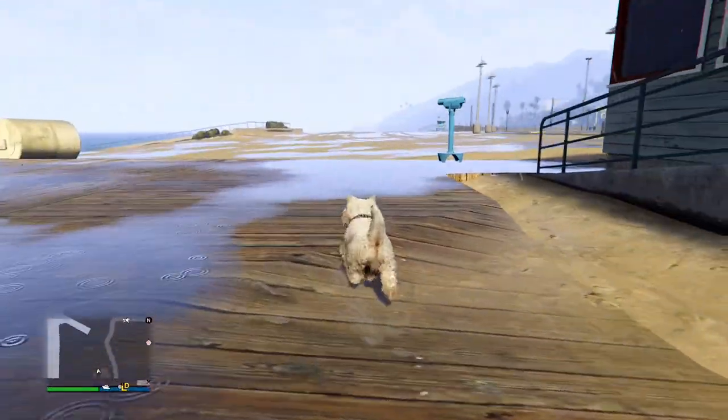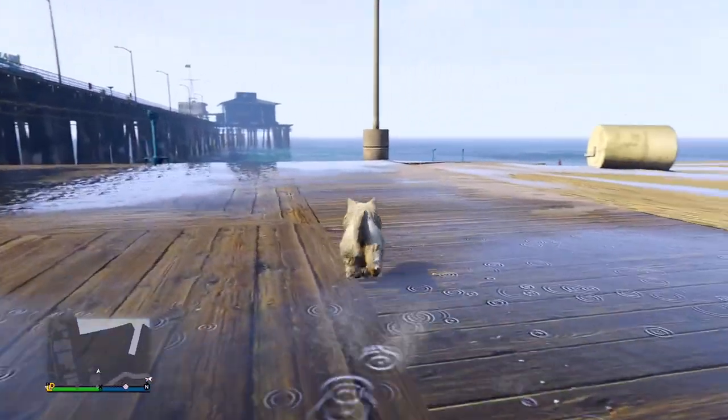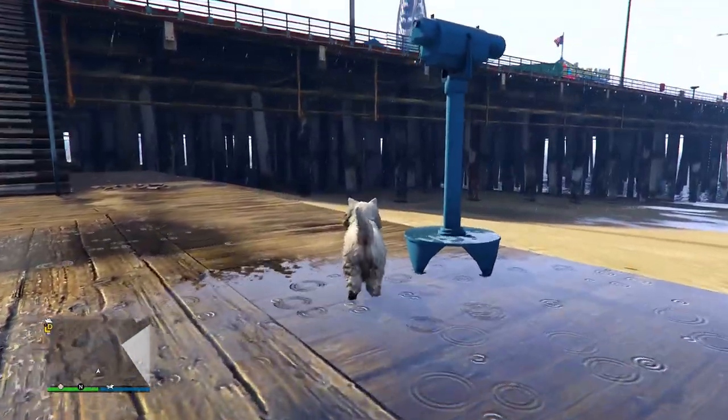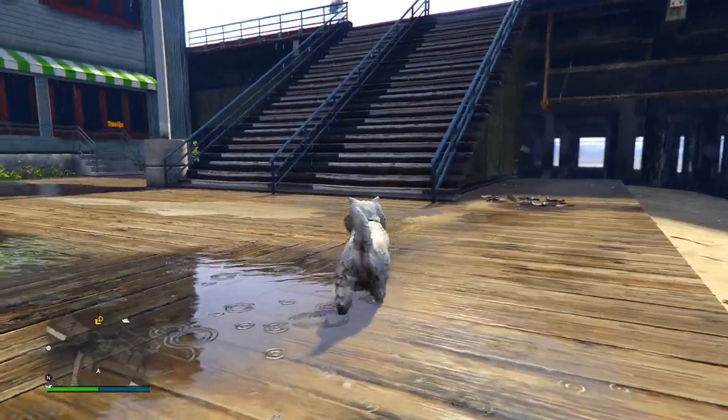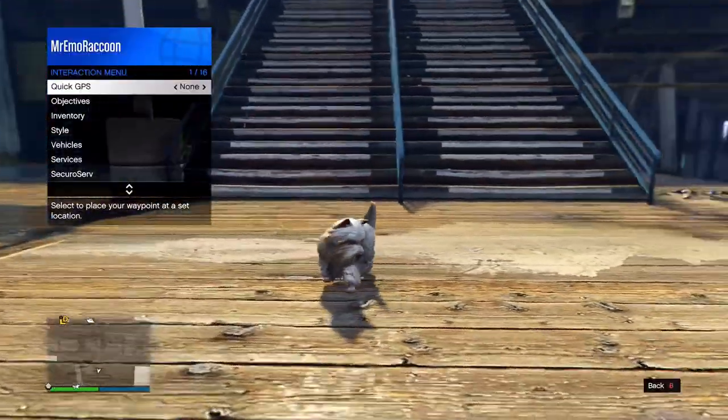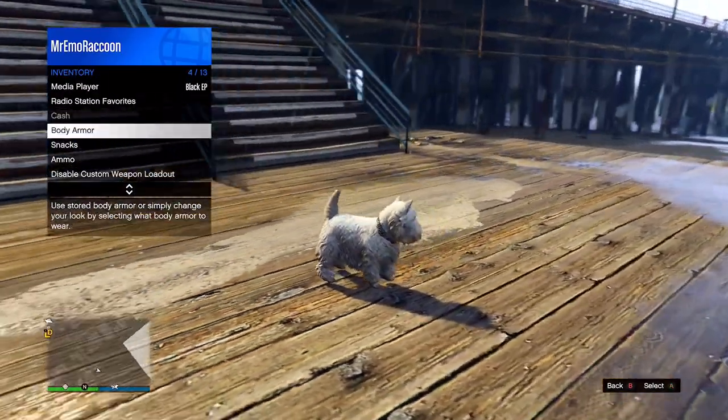Once you're here on this boardwalk, all you need to do is just walk around for a couple of seconds holding your button to open your interaction menu. Sometimes this can be finicky, so that's why I suggest you walk around a little while just to see if you can get your interaction menu to open. For some it may open straight away; for some, like in this clip, it'll take you a couple of seconds.